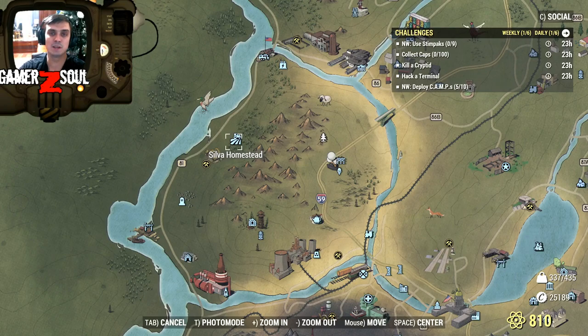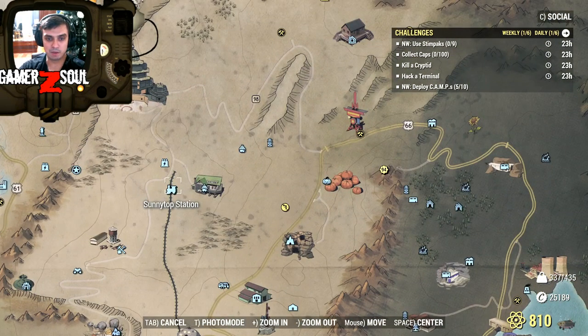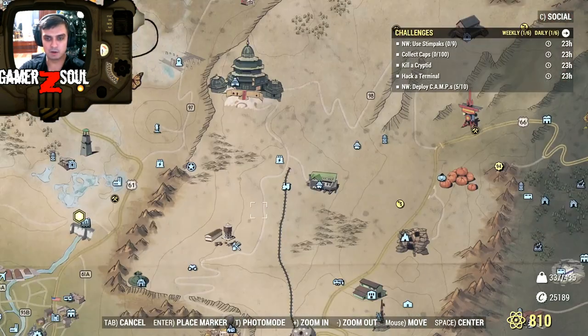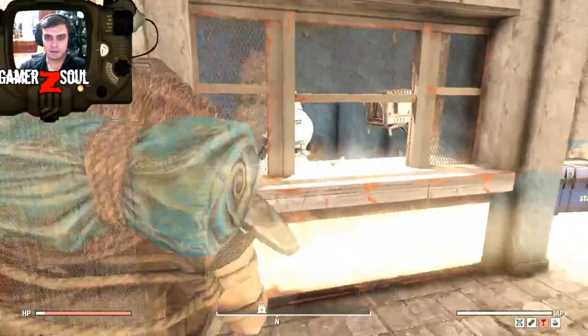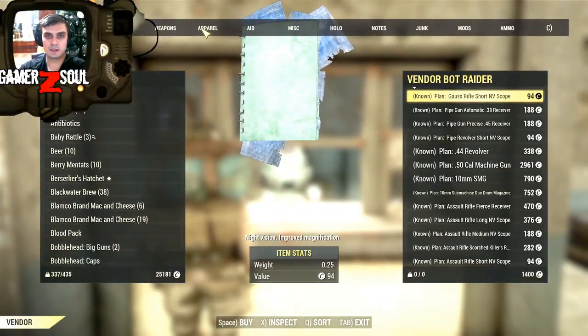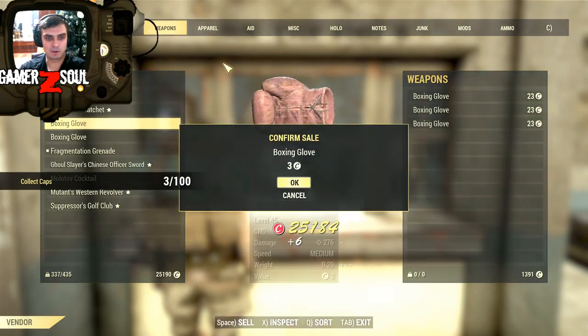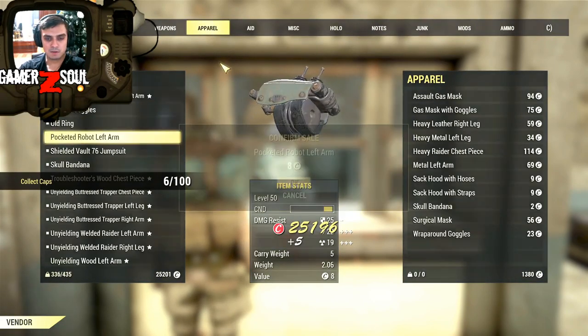Now caps - let's check out my theory about selling stuff to the vendor. I remember this challenge popping a long time ago, and I'm pretty sure that's how it works. We are at the vendor, let's sell him some stuff and get some caps. Yep, there you go - it works! So let's get rid of all this stuff I don't need.